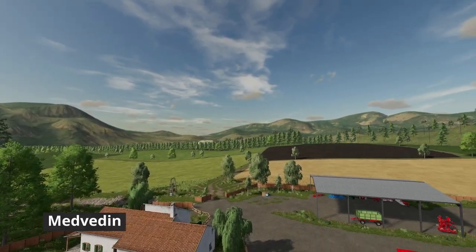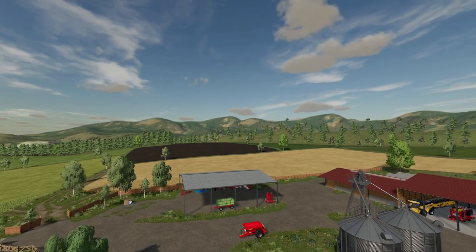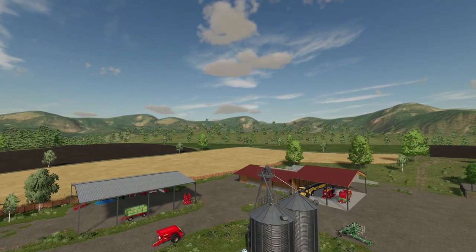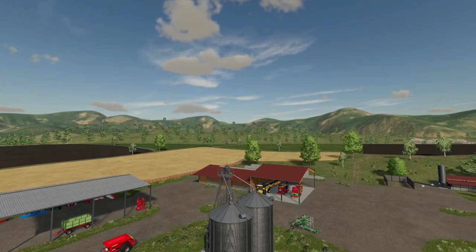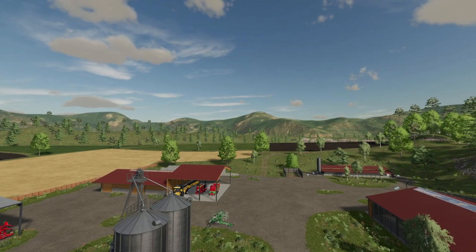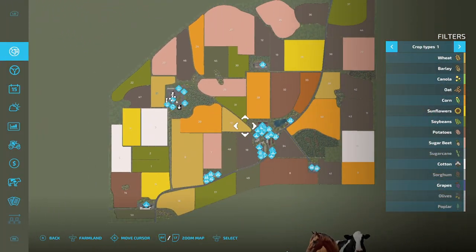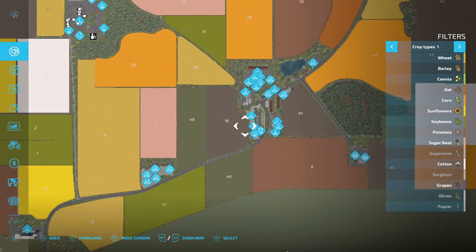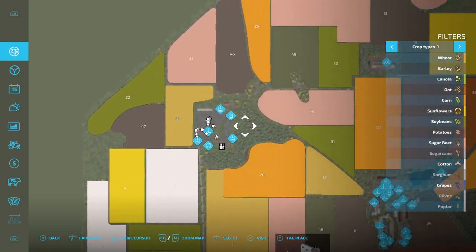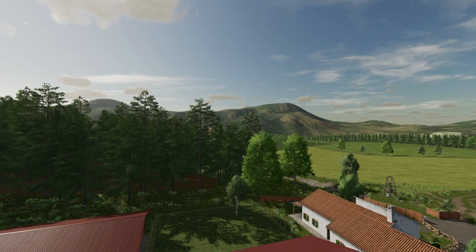The first new mod is a new map: Medividen, from Midas MGS. The map is based on imagination and contains two empty areas for building construction, 42 fields including eight meadows, 10 sell points, 11 production buildings, a sawmill, three forests, land pre-purchased, one village, and a new player mode with a pre-built farm with machines. Taking a quick look: there is a huge town with lots of factories, dairy, grain mill, and your farm. The field sizes look really good.